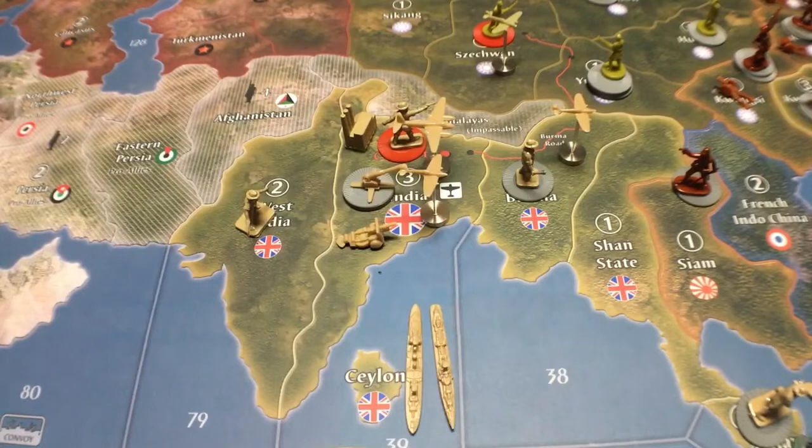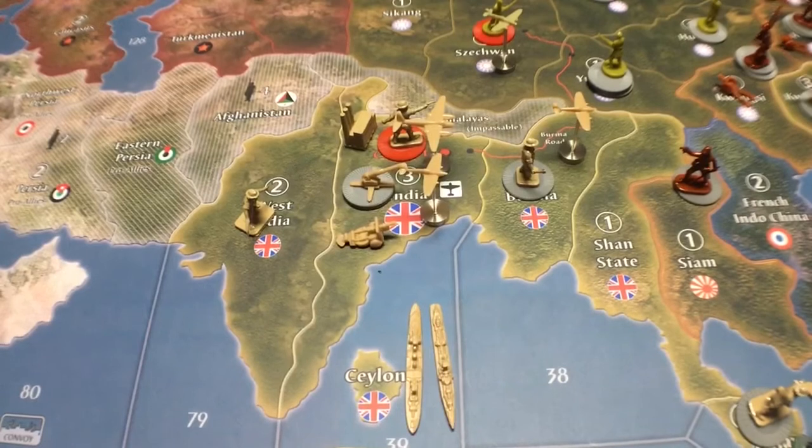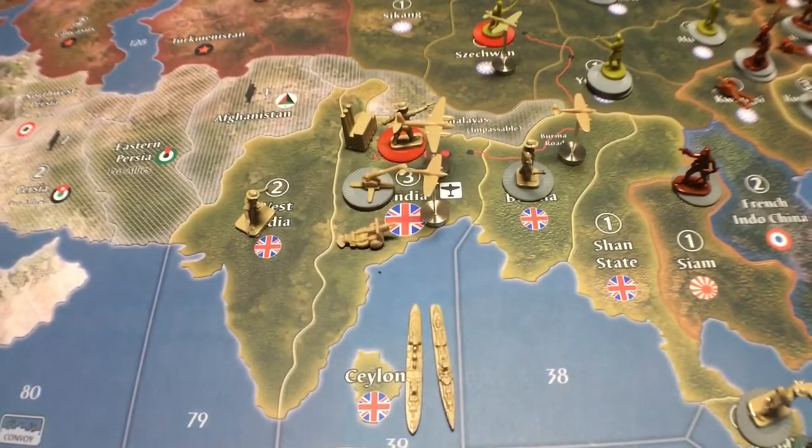It depends on how the British respond. This is such a guaranteed move that we're only a couple of days after Grasshopper's Invitational Tournament, and Grasshopper has already changed the rules. He had a token that you would get as the Axis player for sacking Calcutta, but that token proved to be too easy to get, so he's already taken that out. You don't get a token for taking out Calcutta anymore.